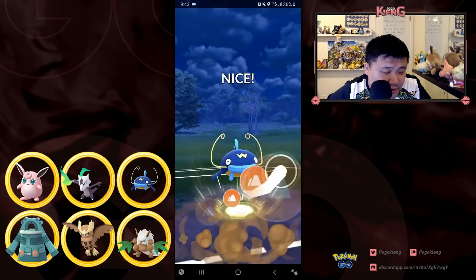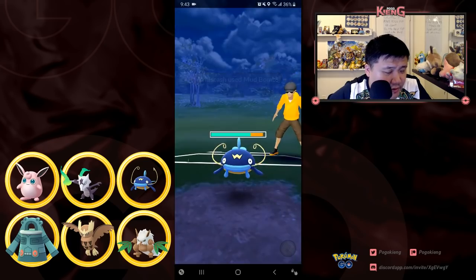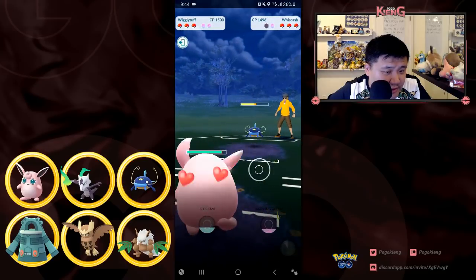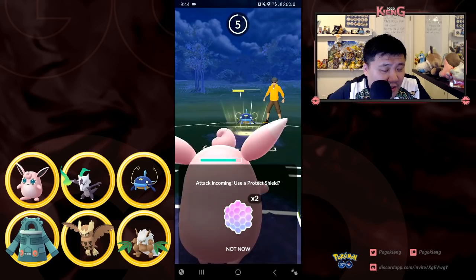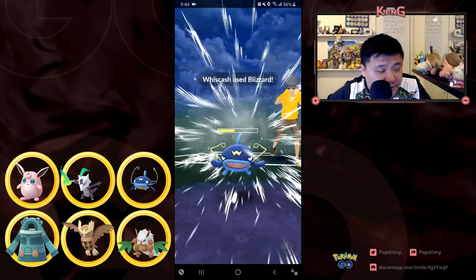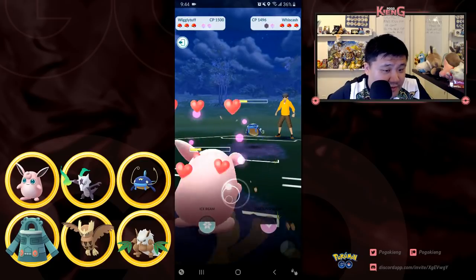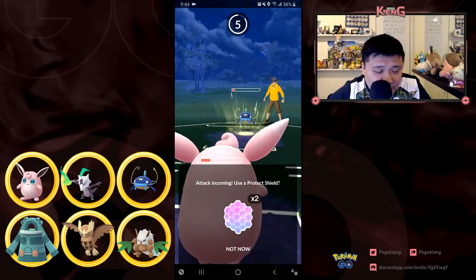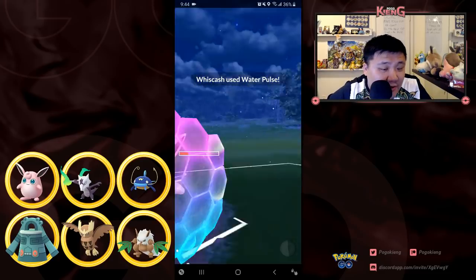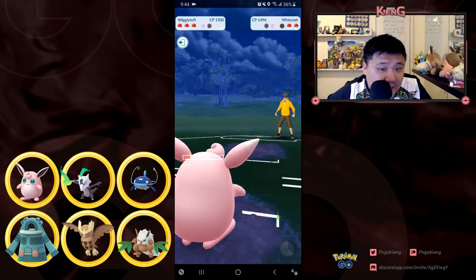He switches out into Wishcash. I'm going to switch out into Wigglytuff just because it's not a great matchup for me. At this point I realize he had the wrong move on his Wishcash — he goes for Blizzard, which is fine. He seems to be taking quite a while to get to the charge move. He has Water Pulse; he doesn't have Mud Bomb on his Wishcash — he definitely needs to TM that.